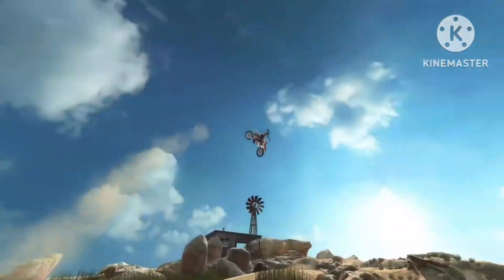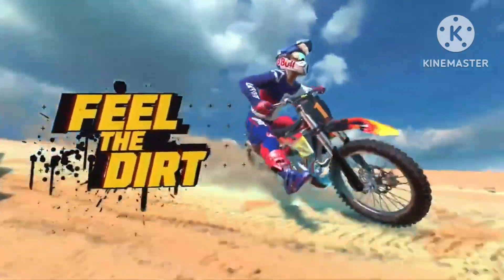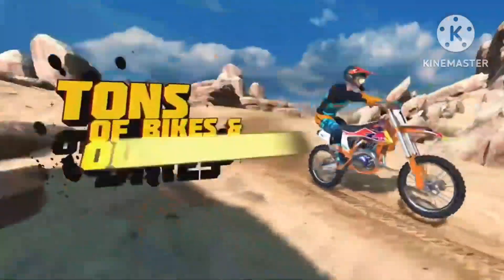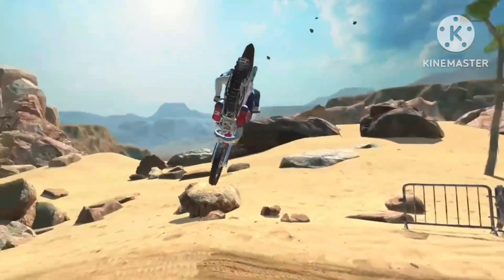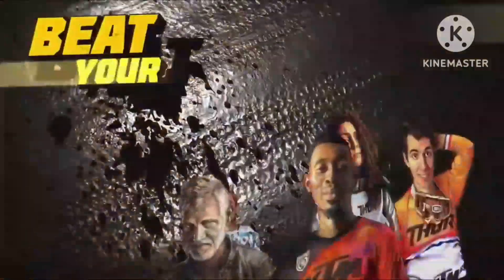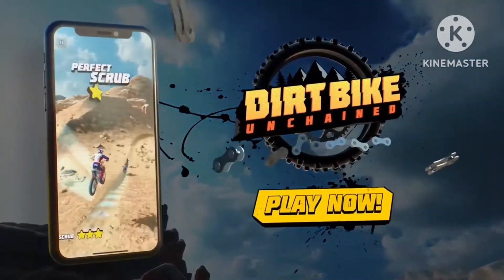With a diverse lineup of over 20 epic bikes, including both authentic KTM models and fantasy off-road motorcycles, you can customize your collection to suit your preferences. Dirt Bike Unchained also offers a cooperative gameplay mode where you can team up with up to 24 fellow dirt bike enthusiasts to complete missions and earn rewarding in-game prizes. You have the freedom to customize your rider's appearance with branded gear from renowned moto brands like Alpinestars, Kenny, 100%, Thor, and Leatt.